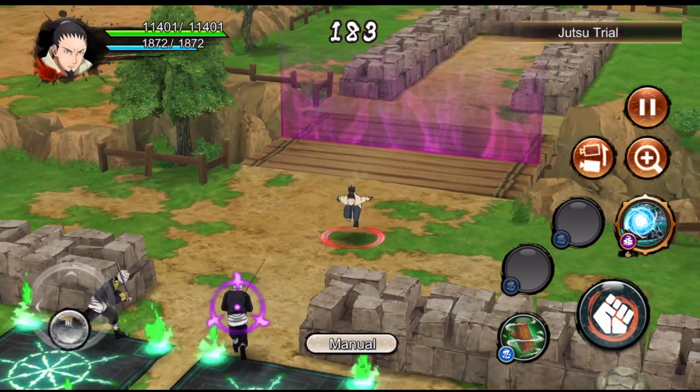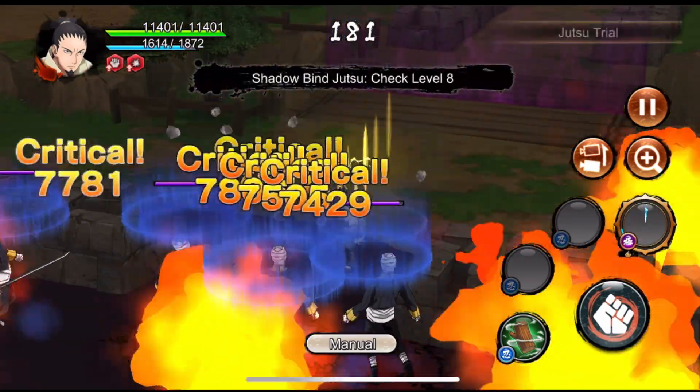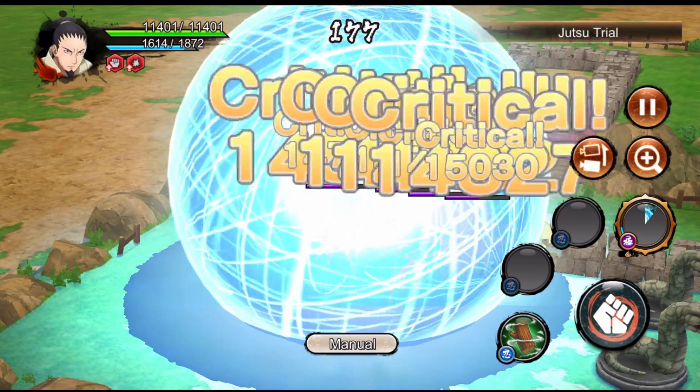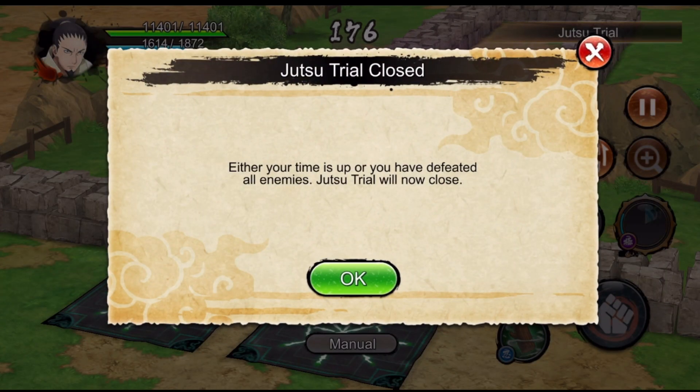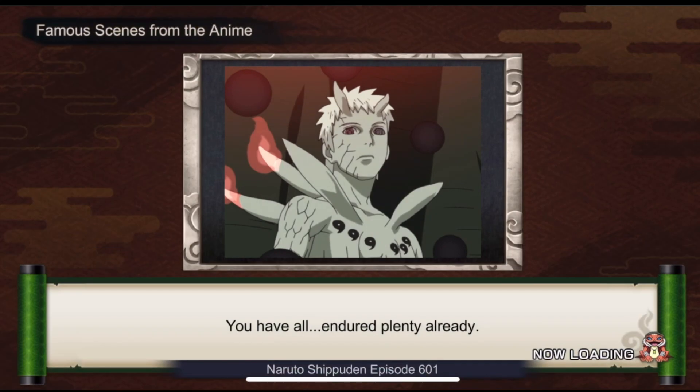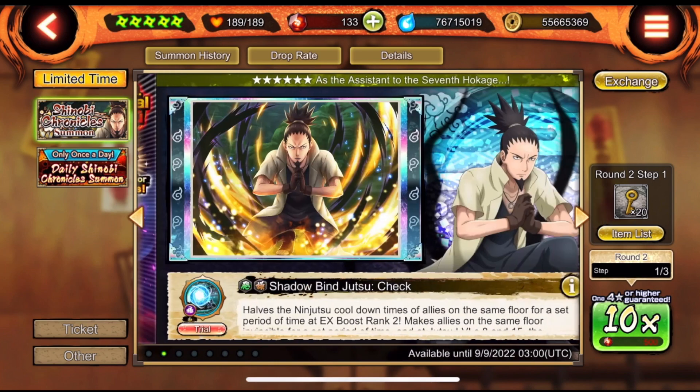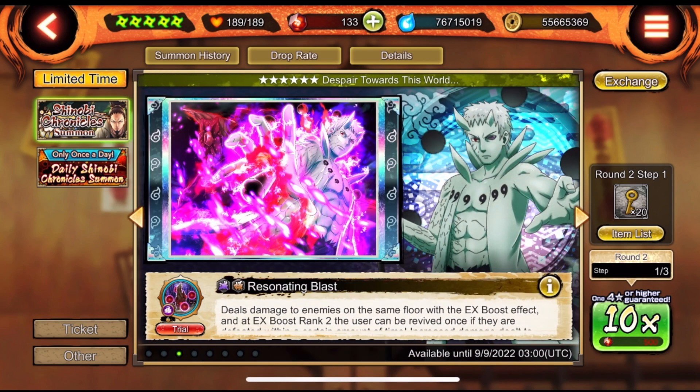I like this change. Check out this ultimate - it takes up the whole room and has a long animation, so it's going to be pretty hard to iframe through. That big shadow is the one that catches you in restricted movement. If you get paralyzed by it, it's over. This is going to be insane in final room and he's going to be an amazing support.